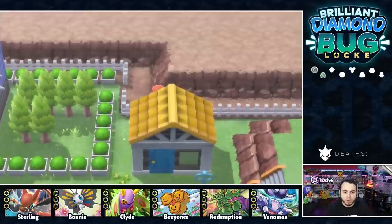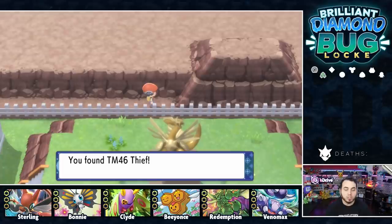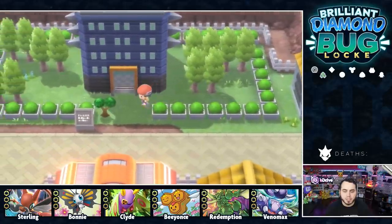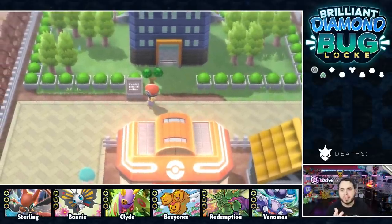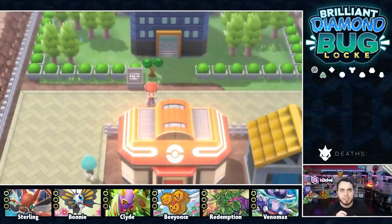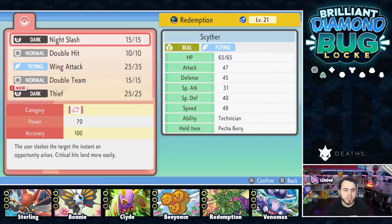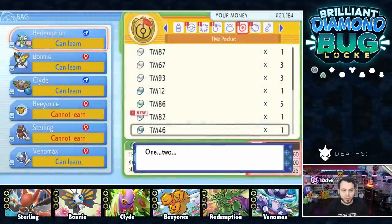I do have a question today for you guys: what is your favorite shiny hunting method of all time? We pick up TM46 Thief, which is a pretty good item for us. This game obviously has a couple cool shiny hunting methods like the potential to do Poke Radar, and the Underground has a boosted shiny chance. So let me know in the comment section below. I'm actually going to get rid of Night Slash for Thief — I feel like having Thief could be really good on Redemption and it's stronger, aside from the crits, because you do get the Technician boost.